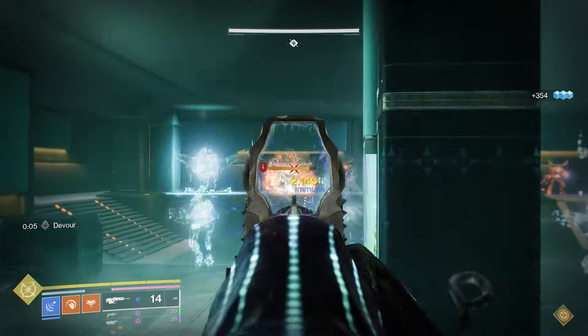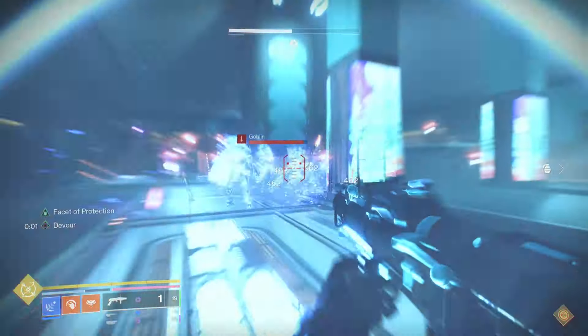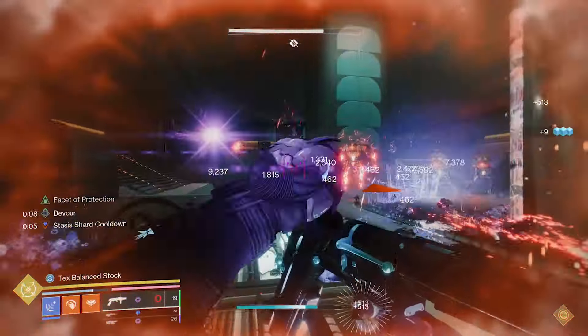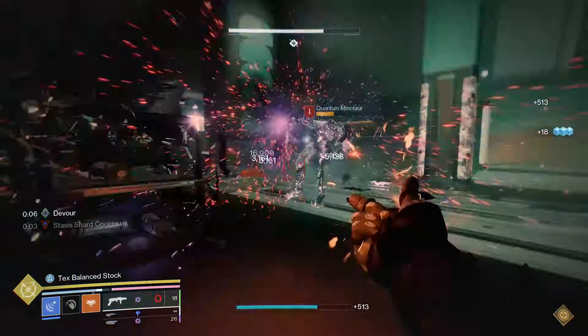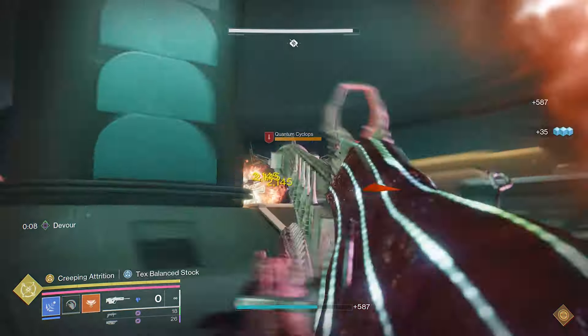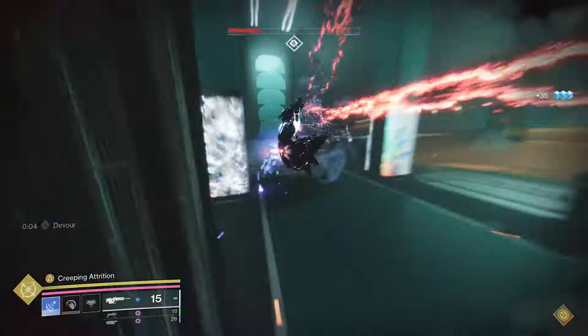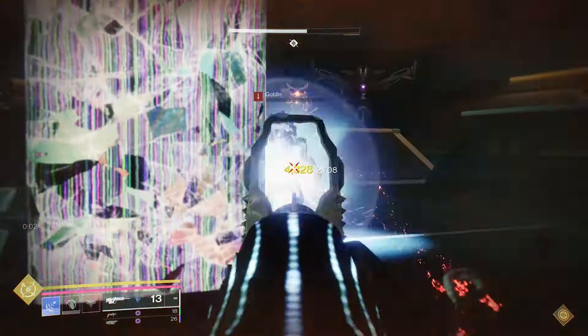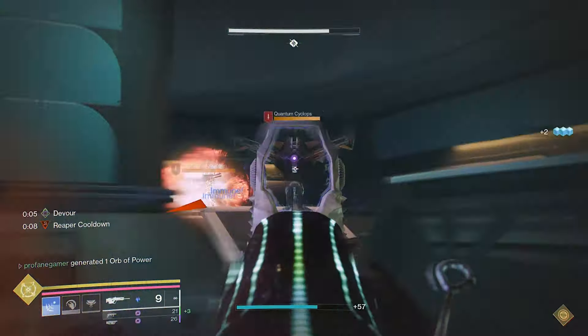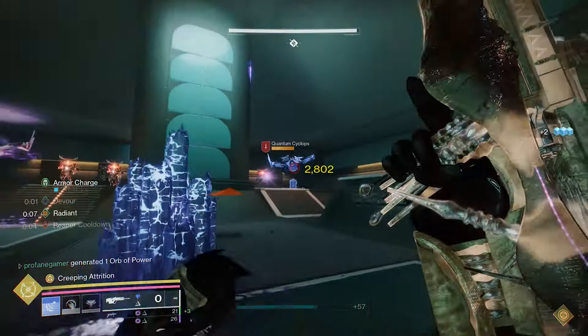When it comes to ability uptime, our grenade energy is the main focus, and that's going to be rapidly regenerated thanks to the benefits of the Osmiumansi and Devour. We've also added on Facet of Awakening and Facet of Balance, so that we can generate bonus melee and grenade energy and create elemental pickups. With how we've got this build set up currently, that's going to give us Void Breaches and Stasis Shards, helping us recharge melee and class ability much faster.